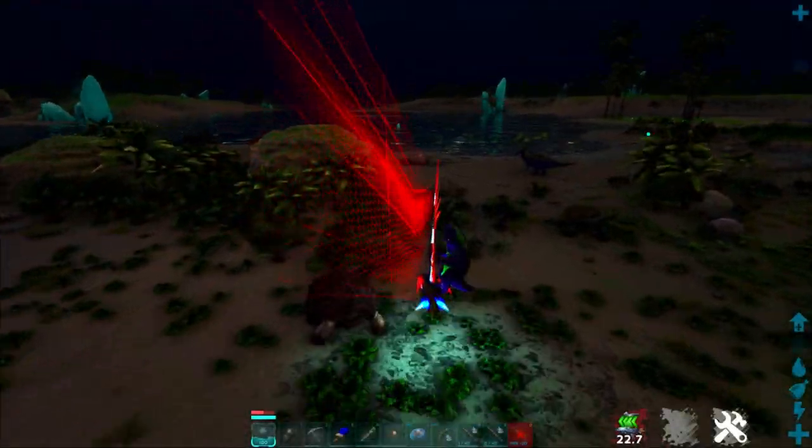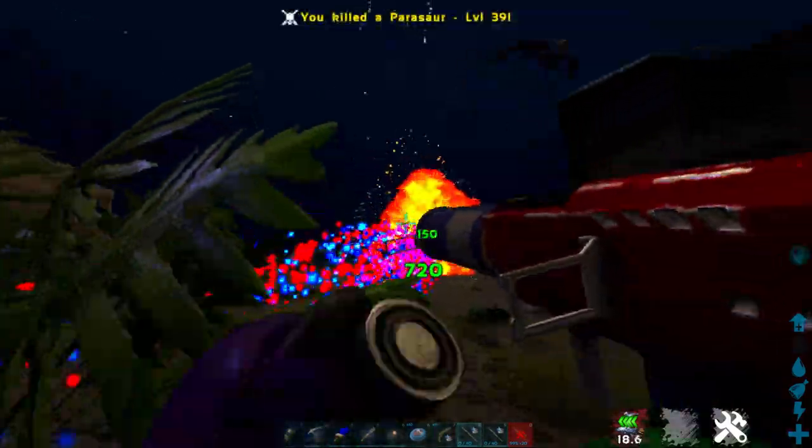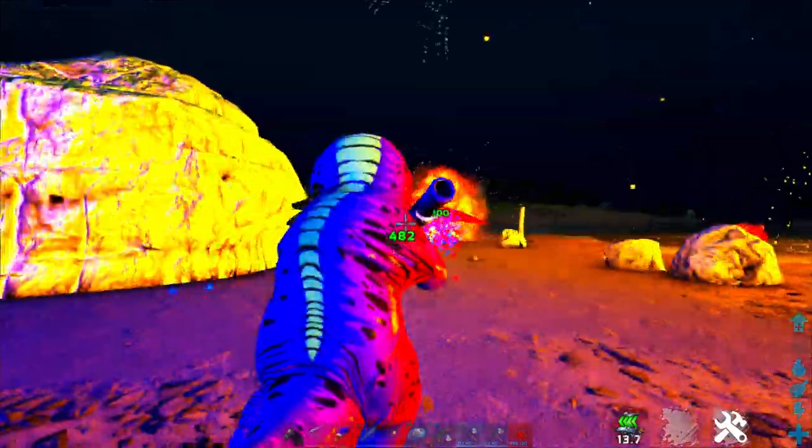With a lot of summer bash events, we also get festive dino candy that turns our dinos cool colors and gives them a speed buff, but it doesn't actually seem to be in the recipes list in the cooking pot — though they could end up patching that in later.